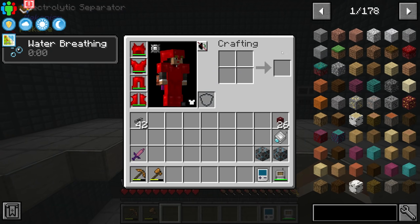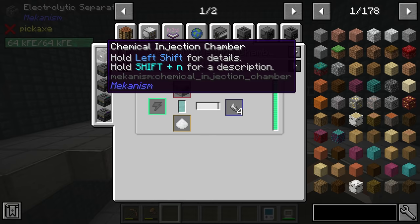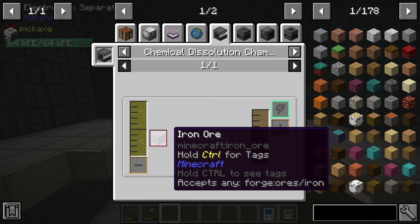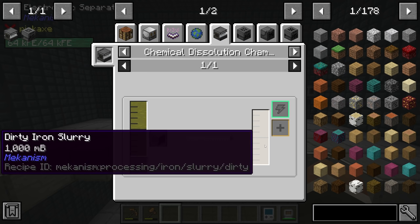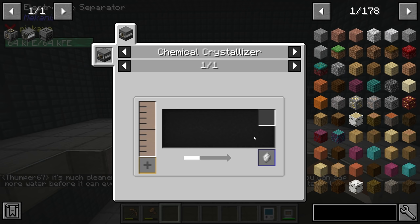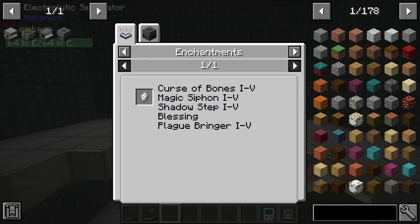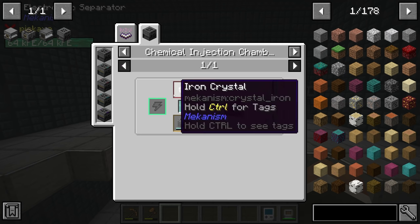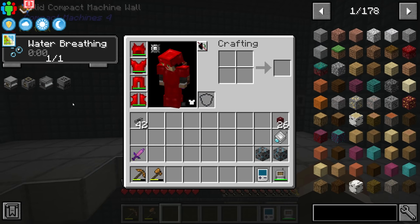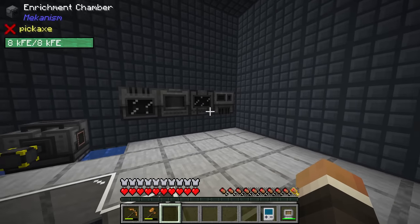If we're going to take it one step further and begin quadrupling our ores, we have to put iron ore into a chemical injection chamber. To quintuple our ores, we first put iron ore into a chemical dissolution chamber, which turns it into dirty iron slurry. That slurry goes into a chemical washer to get clean iron slurry, then into a chemical crystallizer to get iron crystals, which go into the chemical injection chamber. From there it's the same process: purification chamber, crusher, enrichment chamber, and energized smelter. These four new machines go on this side to be symmetrical.